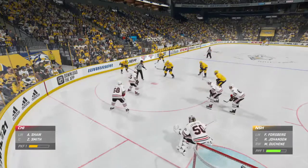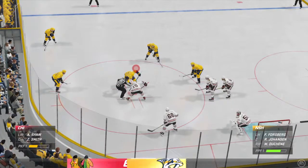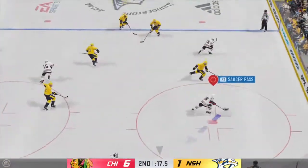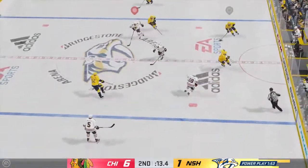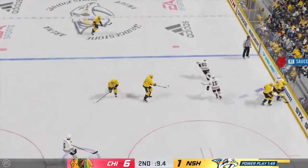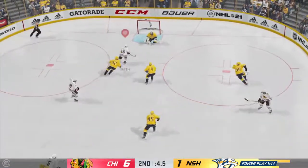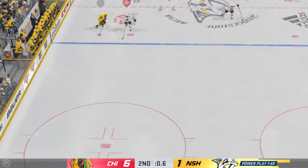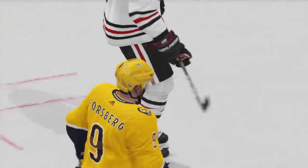And their first chance to use the man advantage. Chicago's got a hold of the puck. Slides it to Shaw. Couldn't complete the play. The Predators get a hold of the puck in the open ice. The Blackhawks will kill off a few extra seconds now. A two-on-one. Knocked away. Slides the puck to Forsberg. There's the horn ending period number two.